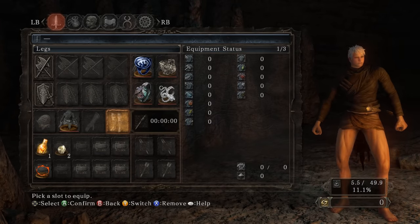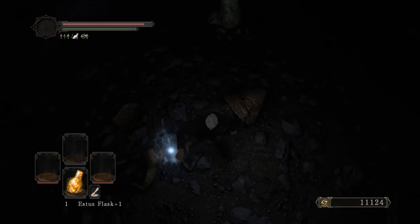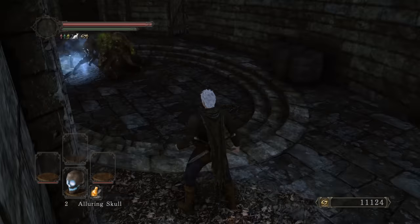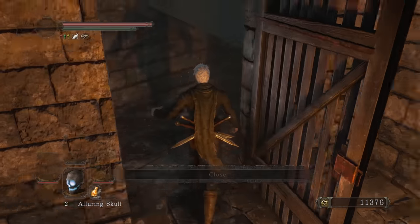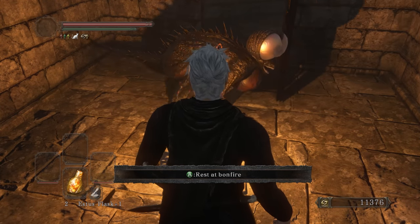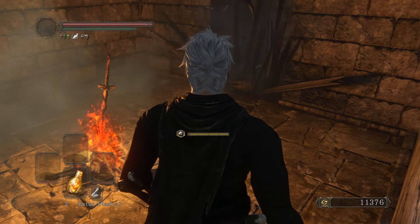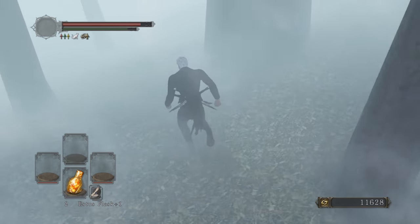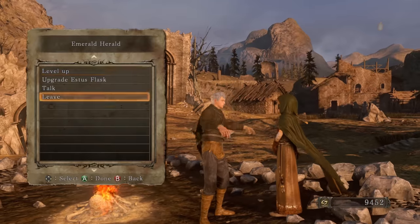Back to the bonfire to check the drip - the top looks like Garo's black tight shirt, that's the closest I can get. I'm ready to square up. I'll get a Fragrant Branch, get the Cat Ring, and take on the Rotten. I also spot a RTSR - Ring of Thorns? No wait, that's the Chloranthy Ring plus one. Oh, engraved gauntlets too - that might be sick.